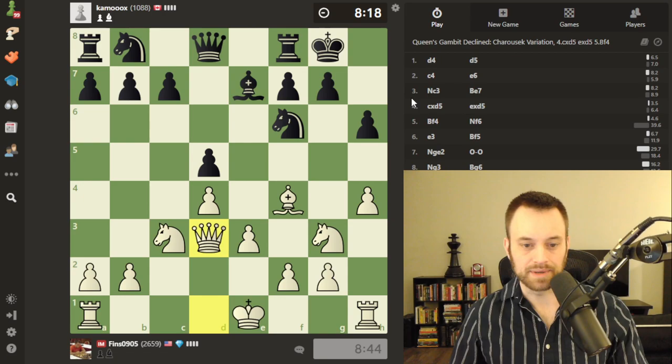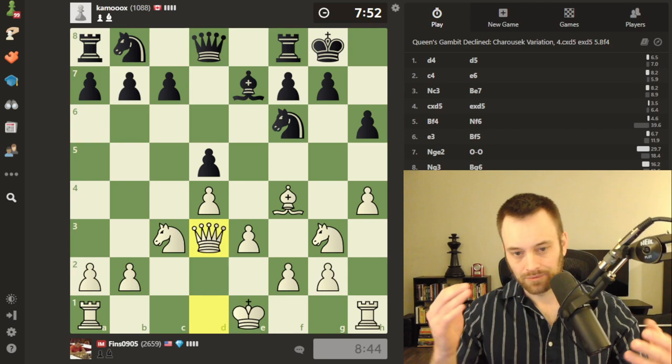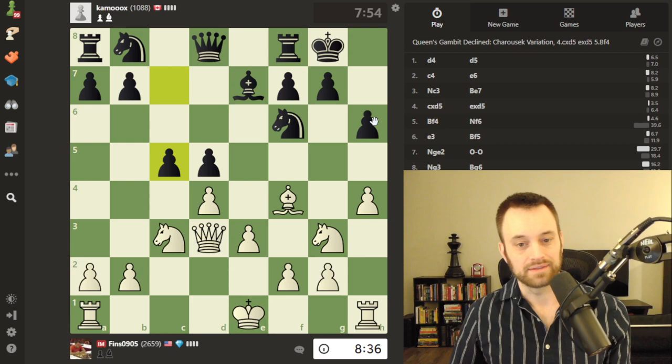I'll be curious if black tries to defend on the kingside or focuses on development. Focusing on development would be smart here — black still needs to get this knight into the game. Even if black sees my knight is coming to f5, I don't think they should try to stop it, because if you play g6 you're going to lose the pawn on h6. When your king is under pressure and you've already made a pawn move, you really want to avoid further pawn moves because that can lead to a fatal weakening. C5 — I like the spirit of this move, completely legitimate.